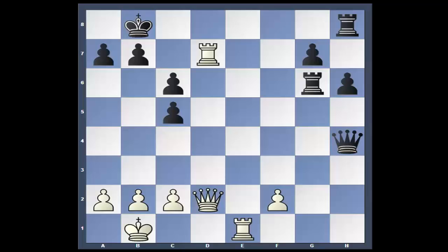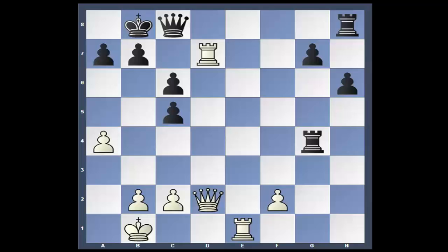I'll leave that address in the description below the video. Yasser Sarawan and Jennifer Shahadi were commentating with Maurice Ashley, and Yasser questioned that Queen to H4. Computer instead calls for Queen to C8. Then after A4, Rook to G4, and it's a minute advantage for white — black's still in the game. After Queen to H4, Queen to A5.